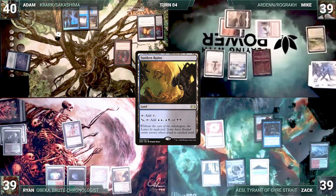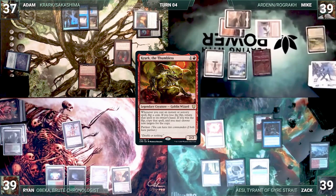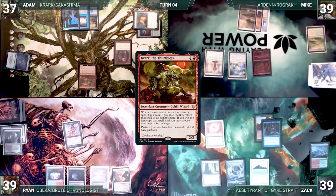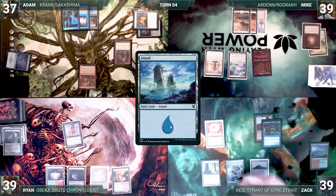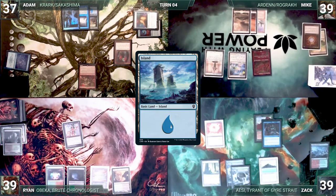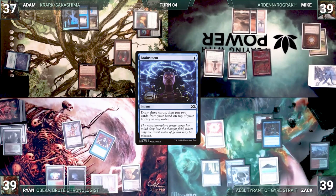During his upkeep, Adam loses his Mana Crypt trigger and takes three damage. He draws and casts his commander, Krark the Thumbless, paying the one for Rhystic Study. After his commander resolves, he passes to Mike. Mike draws then moves to cleanup, discarding a Mox Diamond. Zak draws and plays an Island. At Zak's end step, Ryan casts Brainstorm, paying one for Rhystic Study, drawing three and putting two back on top.